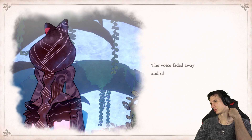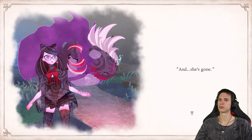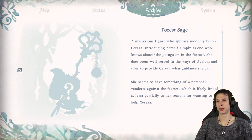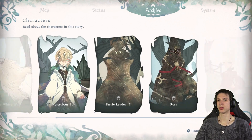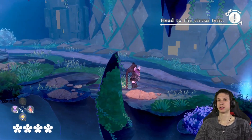The voice faded away and silence once again enveloped the forest. Yeah — and she's gone. Just who was that? Don't know. But it is weird. The Forest Sage: a mysterious figure who appears suddenly before Cereza, introducing herself simply as one who knows about the goings-on in the forest. She does seem well-versed in the ways of Avalon and tries to provide Cereza with guidance. She seems to have something of a personal vendetta against the fairies, which is likely linked at least partially to her reason for wanting to help Cereza. Interesting — so we have to head to the circus tent.